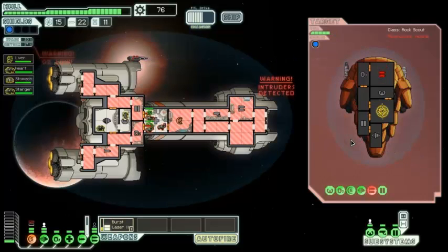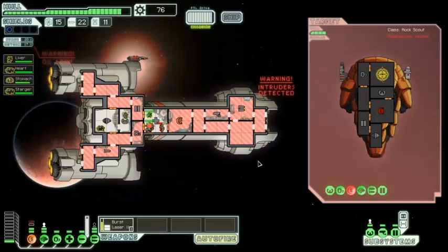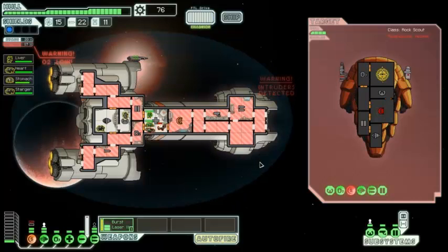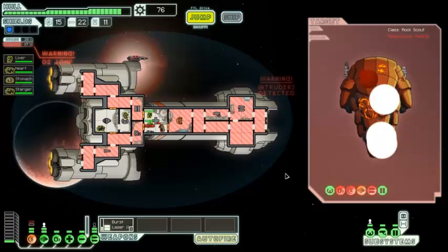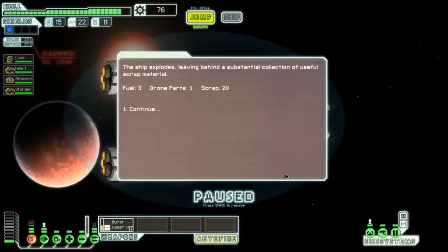Didn't switch targets in time. Liver is of course doing a ton of damage to his opponent, and now he's free to help out Stomach. Their shields are completely destroyed. These guys can't teleport back so they're going to get great experience for fighting. The rock ship transmits a white flag signal — they're offering us two missiles, a drone part, and 14 scrap. I'm fine on missiles and drone parts at the moment, so we're not going to accept their surrender. In goes the super beam and finishes the job. They explode giving us three fuel, a drone part, and 20 scrap — a much better deal.